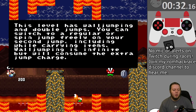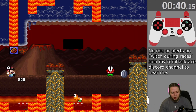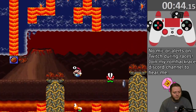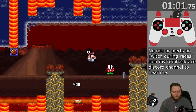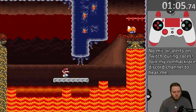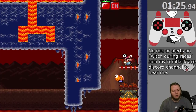This level has wall jumping and double jumps. You can switch to a regular or spin jump freely on your second jump, including while carrying items. Wall jumping is infinite, but will consume the extra jump charge. You can see the number above Mario's head — that's telling me how many midair jumps I have left. It only resets whenever I touch the ground. I honestly don't know if I've ever seen double jumps combined with wall jumps before, and I guess it's fair for the wall jumps to take away my double jump.